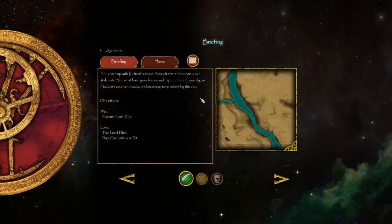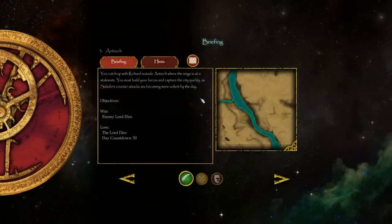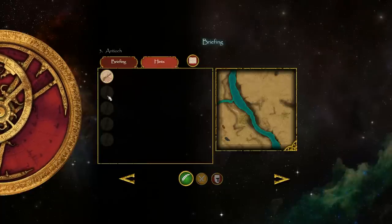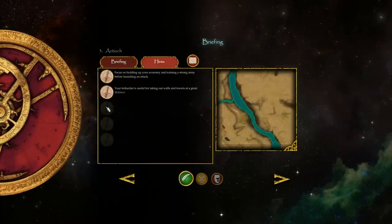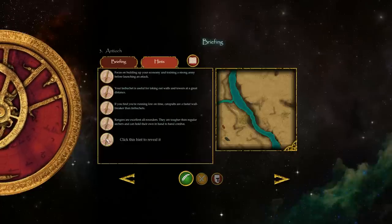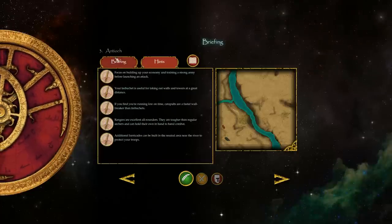You catch up with Richard outside Antioch where the siege is at a stalemate. You must build your forces and capture the city quickly as Saladin's counterattacks are becoming more violent by the day. Alright, so this will be actually one of the first major battles inside the game.